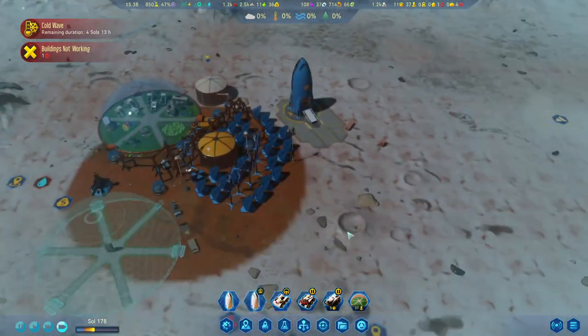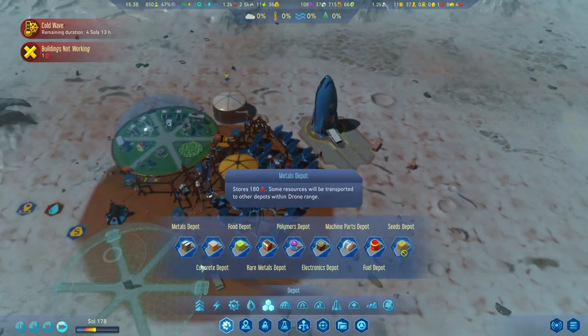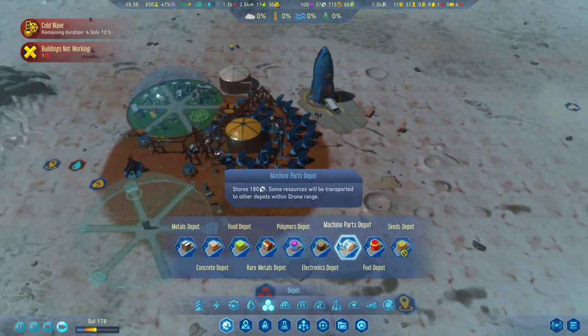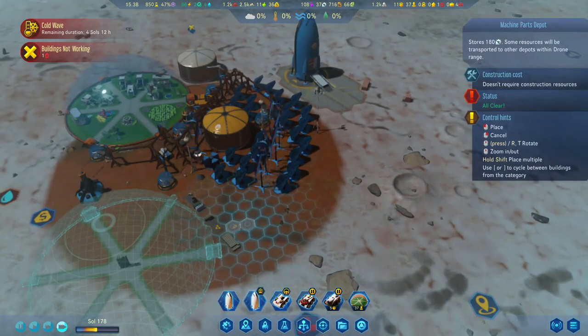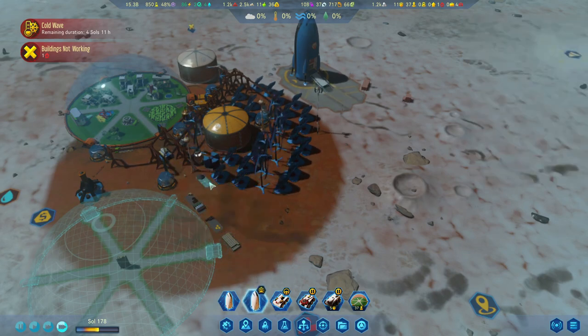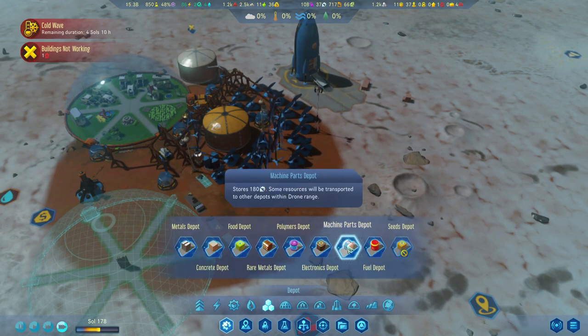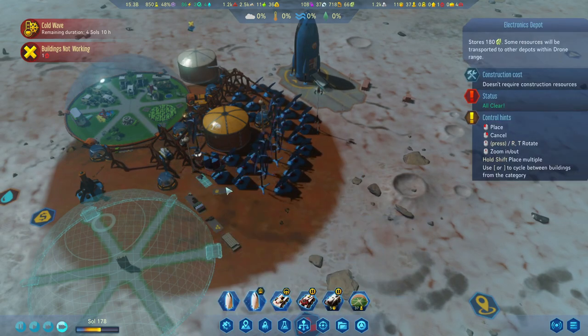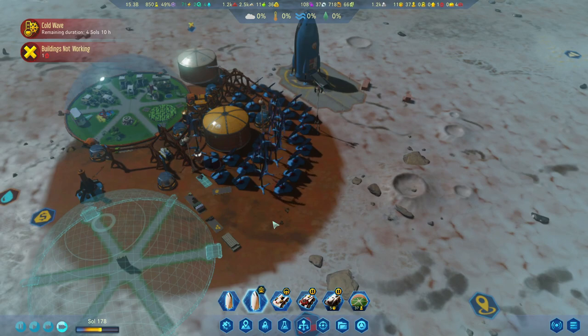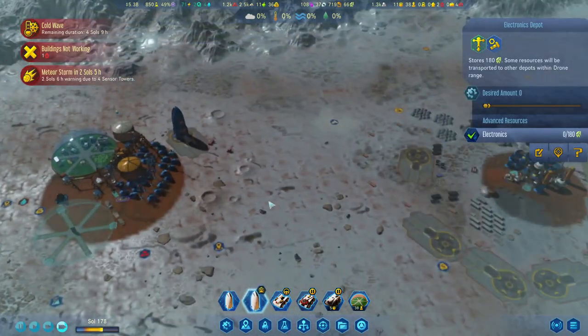Can we please unload? Maybe there isn't enough space here. So let's give them another depot for machine parts. Let's put you maybe over here — I think there was a spot over there. And let's also put another depot for electronics as well.